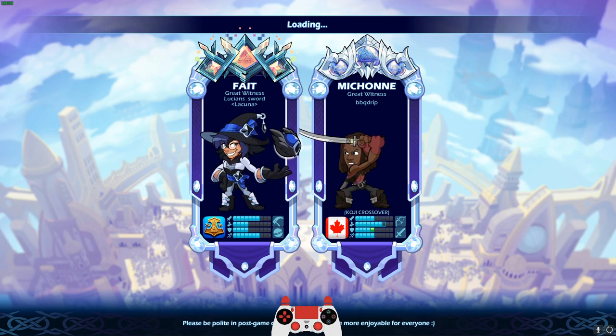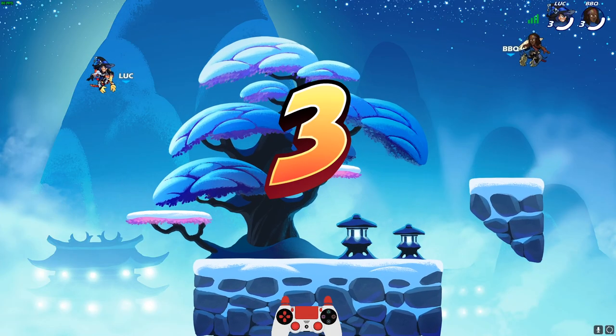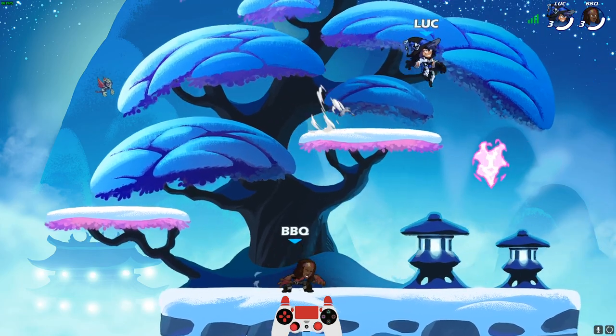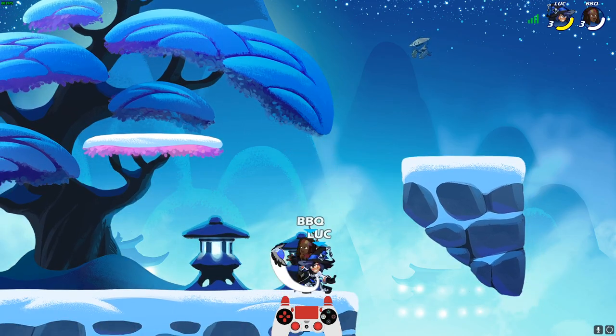Whoever can guess the last digit and puts it into Brawlhalla — boom, you guys got a MetaDev Fate, or at least one of you. Also, in addition to the MetaDev Fate, I'm gonna be dropping some other codes both in today's video and in future videos, so definitely subscribe with notifications on if you're interested in those kinds of drops.